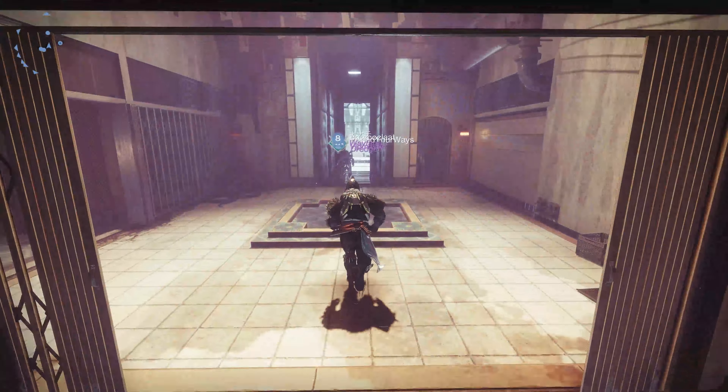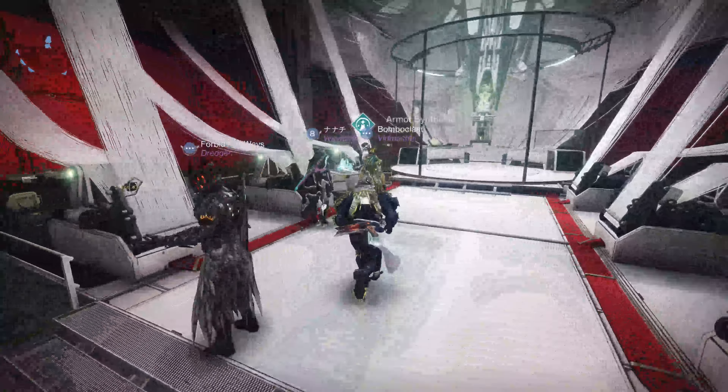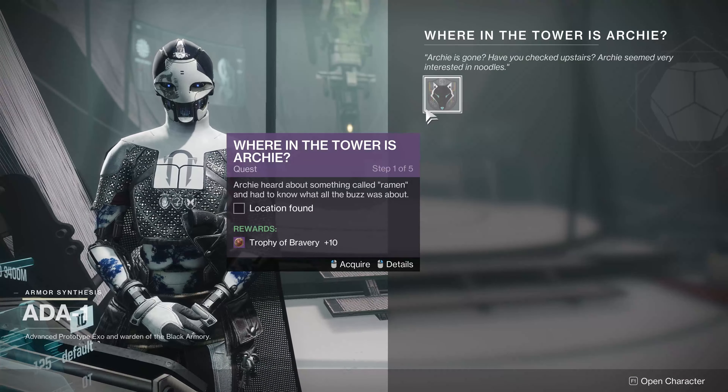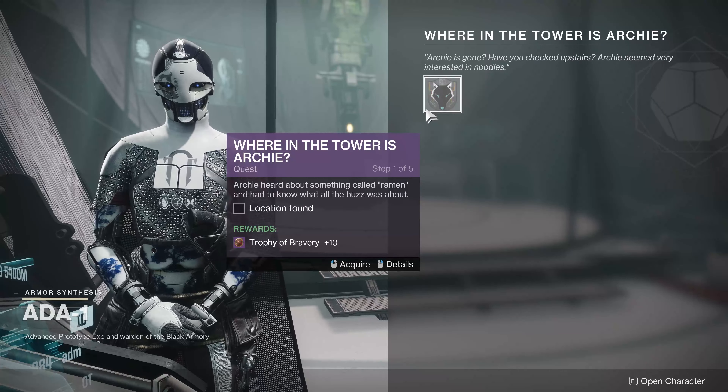We've got to go talk to Ada-1, so she's going to kind of give us the first step of this quest and point us in the right direction to find Archie. So where in the tower is Archie? Archie heard something about something called ramen, so we just got to go to the ramen shop — that's pretty straightforward.